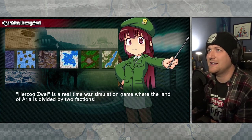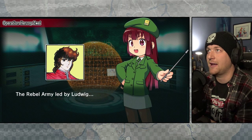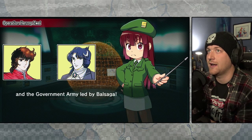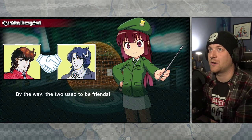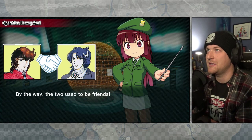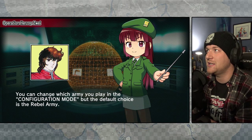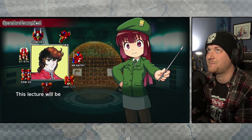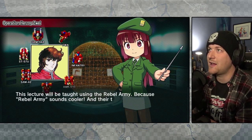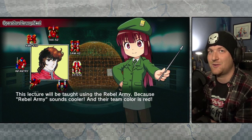Herzog Zwei is a real-time war simulation game where the land of Aria is divided by two factions: the rebel army led by Ludwig, and the government army led by Balsaga. That's OG artwork right there, I'm guessing. By the way, the two used to be friends. You can change which army you play in configuration mode, but the default is the rebel army. This lecture will be taught using the rebel army because rebel army sounds cooler and their team color is red.